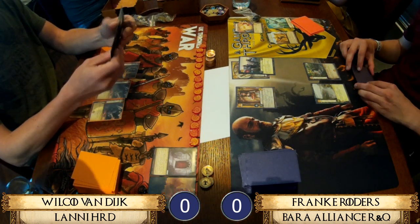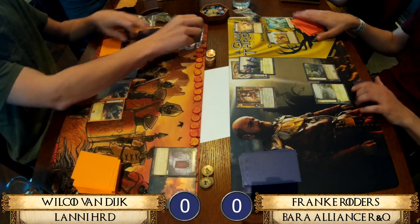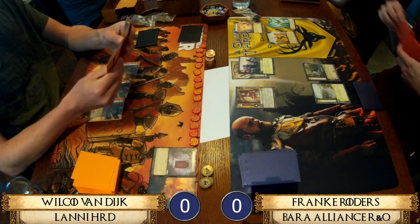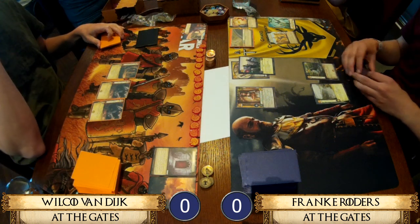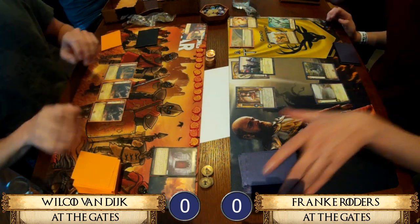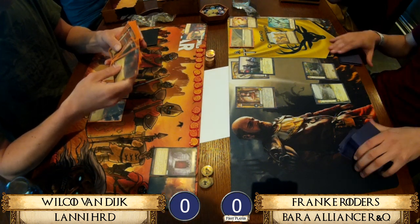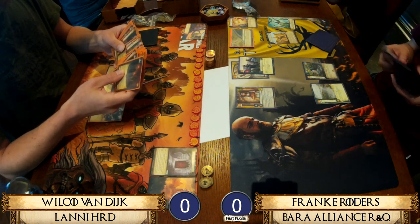On the right hand side we have a Green Apple Knight with an attachment and another character. So we've got a Green Apple Knight with a War Hammer, the Bastard of Robert, along with the Rose Road and the Honey Wine. On the left hand side we have two Gold Mines, as the Lannister Red Door deck is quite gold hungry.